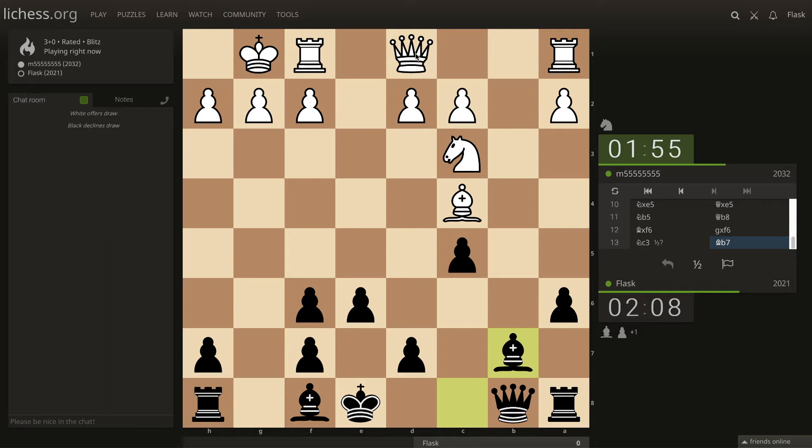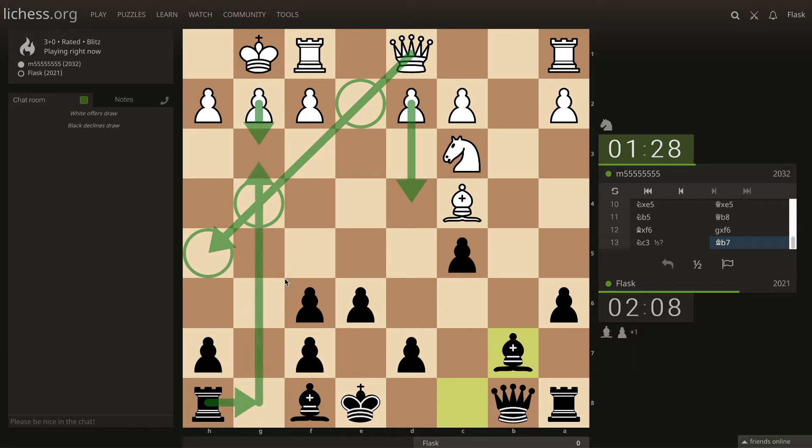Let's see if he's going to bring his queen somewhere into the game - this is not a good idea. Maybe here, or maybe he just advances with some of his pawns. Maybe this - I don't think that's a good idea. But to prevent any checks on this file or threats against the king...